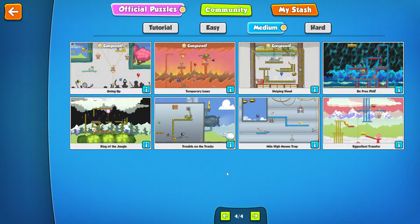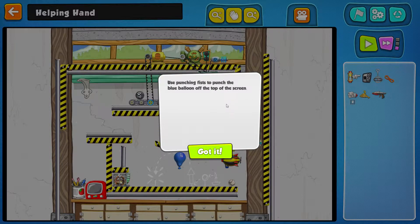You are welcome guys, Dingsy here. We continue with the walkthrough of Contraption Maker on Awebat TV. Next level on our hands is the Helping Hand. Use punching fists to punch the blue balloon off the top of the screen.